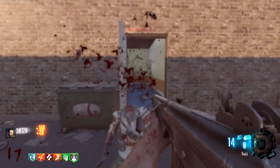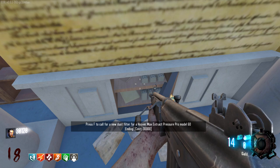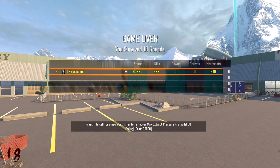We can actually end the round and perfectly afford this Bible ending. Let's go — give me that new dust filter for a Hoover Max Extract Pressure Pro Model 60. And there we go. I hope you guys have enjoyed this Better Call Saul Zombies map — a nice little small survival fun experience. If you've enjoyed, please leave a like, subscribe if you're new. Thank you all so much for 10k subscribers and I will see you in the next video.